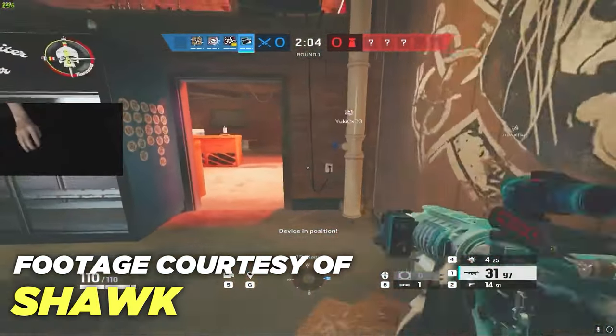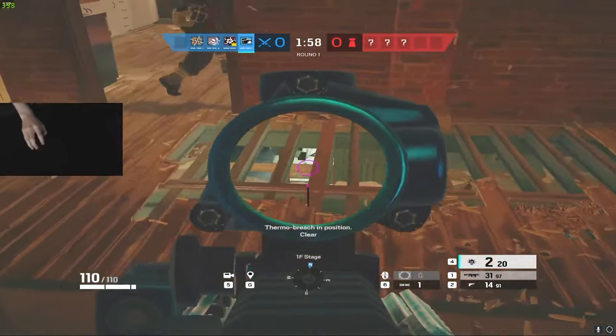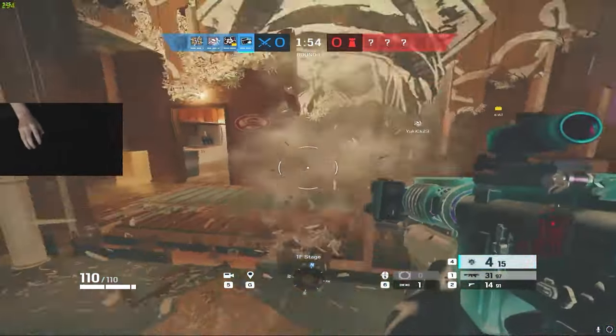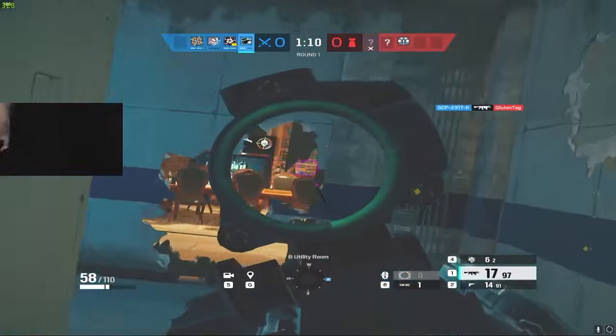The thing that sets Buck a class above, though, is his Operator gadget, the Skeleton Key. His gadget is an underbarrel shotgun whose main goal is to focus on soft destruction from range, something his main contemporary Sledge can't do. Overall, Buck is a versatile attacker that boasts the best soft destruction in the game with a solid loadout, and for those reasons, he is currently the 5th best attacker in Rainbow 6 Siege.